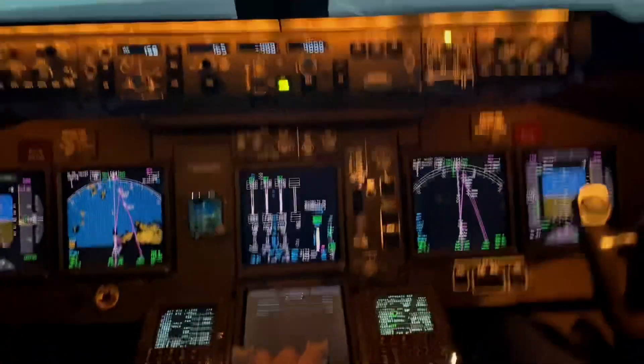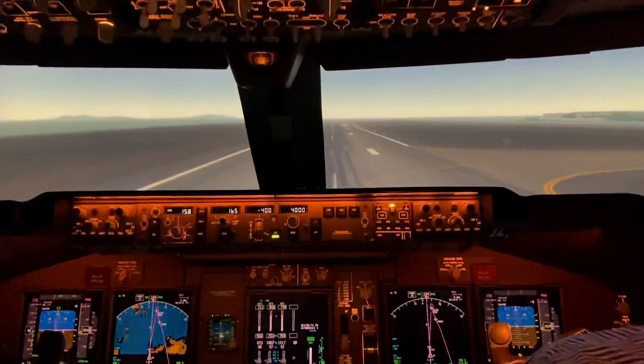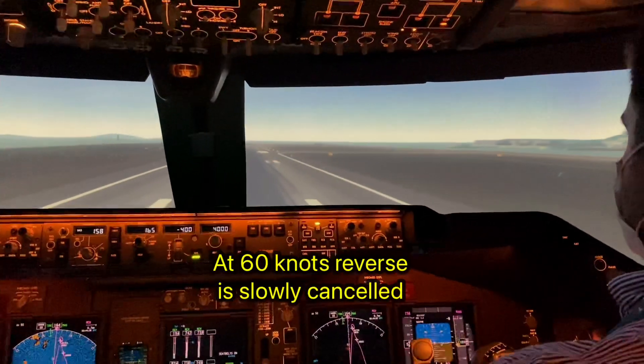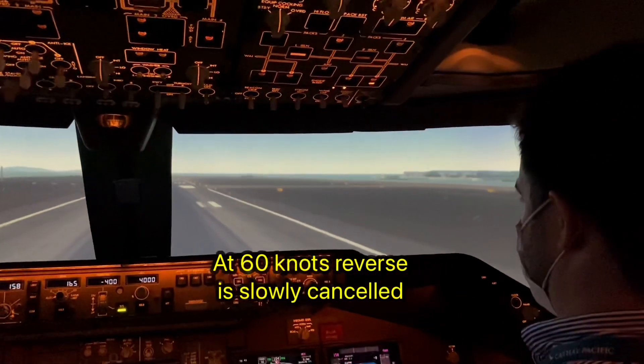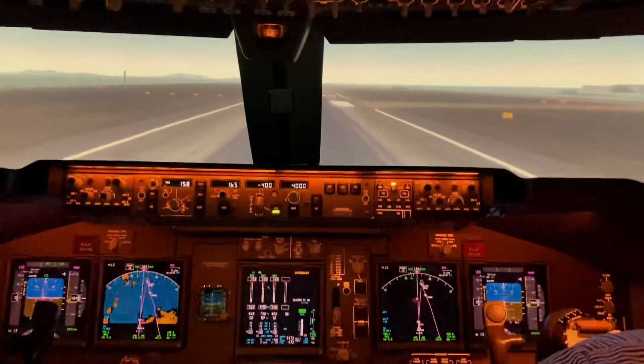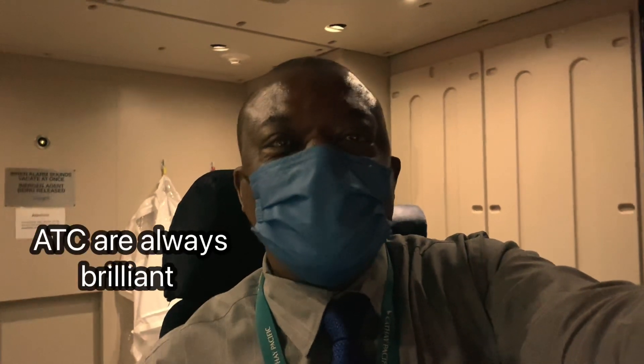Really braking. Check. 60 knots. Good job. Okay, you can bring it to a hold here and start the APU cleanup after landing. So what would happen is all the emergency services would probably come up to the airplane and check it out and we'd stop here. If the fire has restarted, we might end up evacuating and so on. That's what goes on. ATC are always very helpful — they give you every single runway available for you to land if things like that happen.